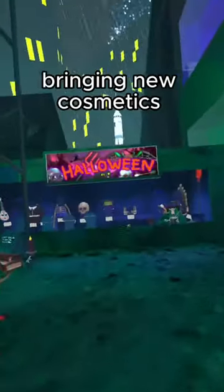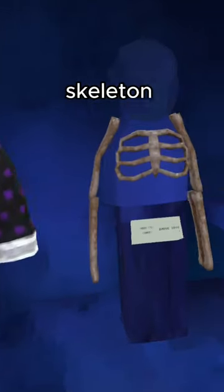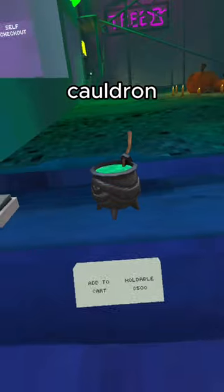The Halloween update is finally out, bringing new cosmetics and crazy map changes. The cosmetics are a guitar, robes, skeleton, skull, frankenstein, gloves, piano, pitchfork, cauldron, and cat.